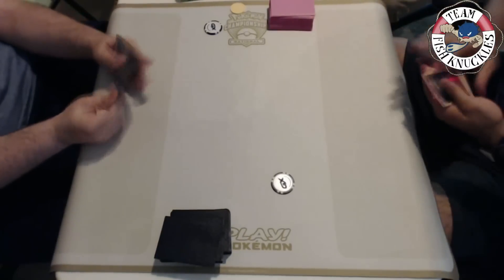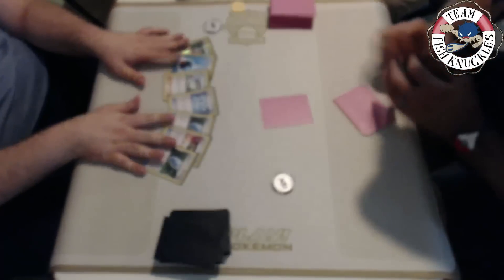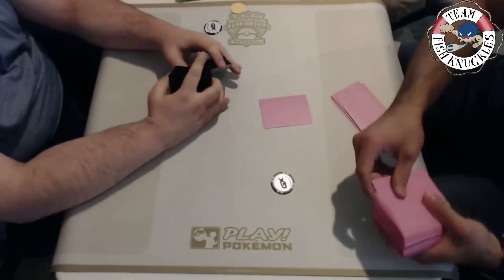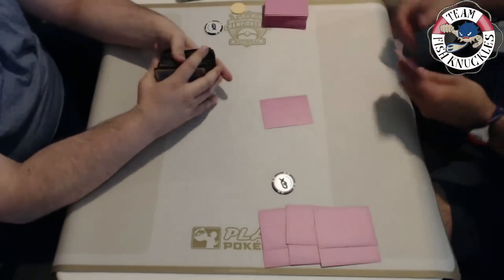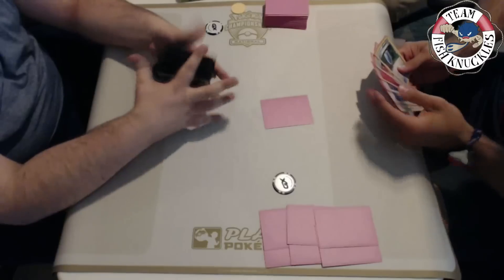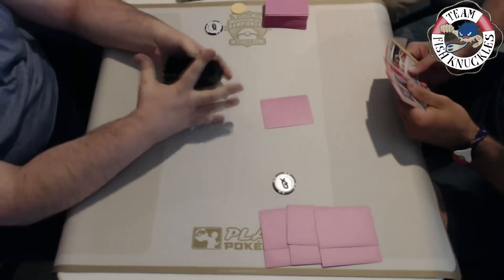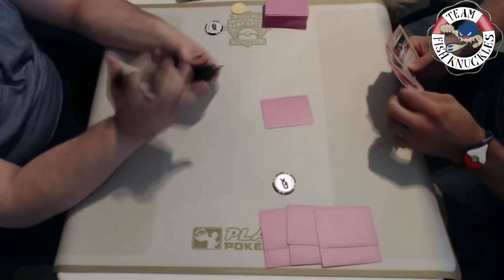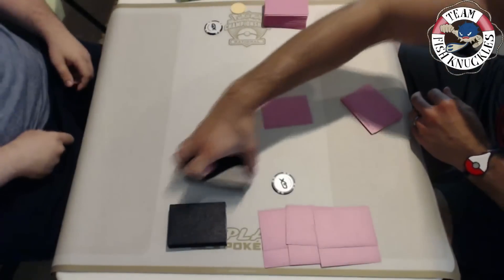It can easily counter Garbodor, has a ton of eight damage, and is basically like a Mewtwo. We see myself get a mulligan - we're going to shuffle up, get six new cards, get the prize cards out. There are Dive Balls and everything. If you missed the deck breakdown, links will be in the description where you can see us break down the Gardevoir GX deck and the Greninja Break deck - we also talk about changes we'd make to the list going forward.